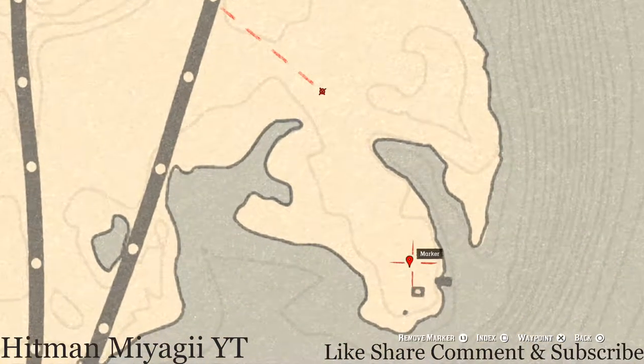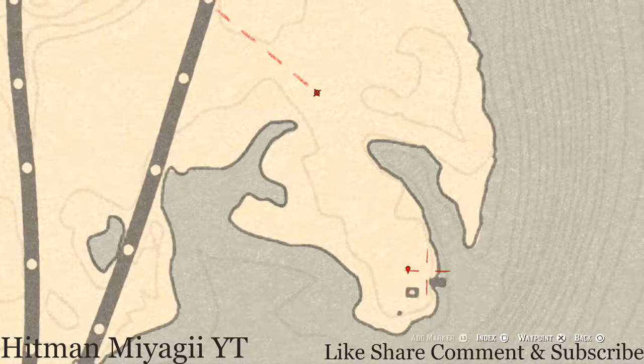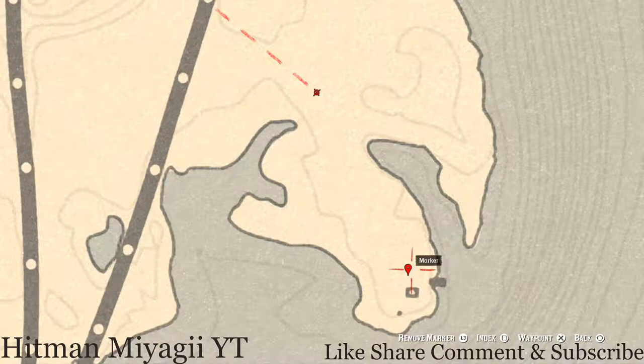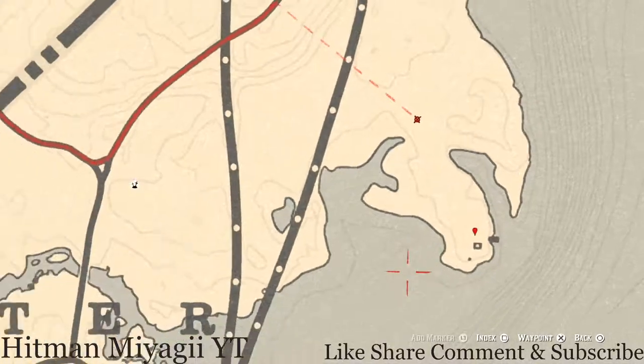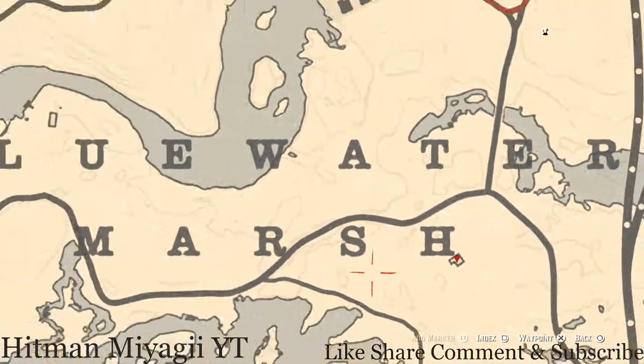Right here at this location you should see a dig spot. This dig spot holds a metal hairpin, which is a family heirloom. You will need your shovel but you do not need your metal detector for this particular item. Come over here and grab this.